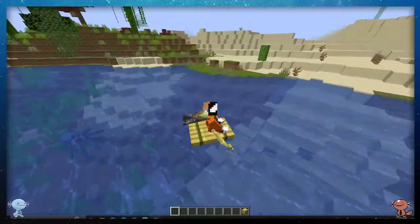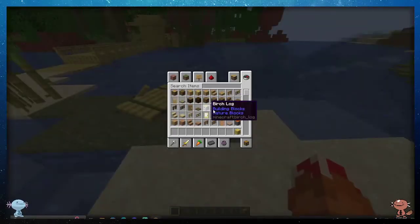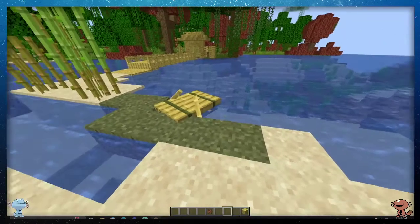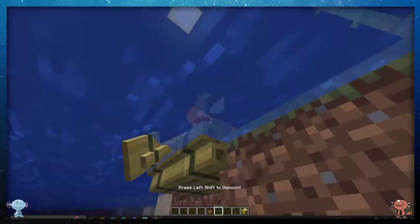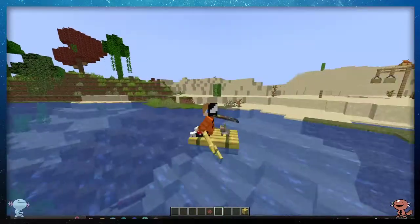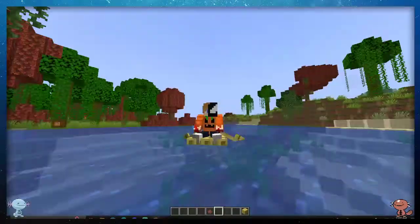Not sure if anybody can ride with you, so let's test that. Let's take a rabbit and see if we can put it in the raft. Yeah! Look at that — you can take your little buddies out for a ride. You can't tell me that's not great.